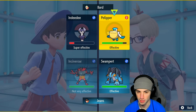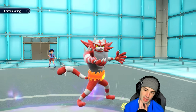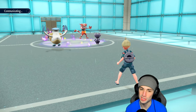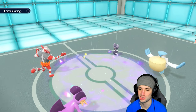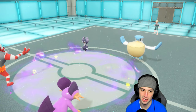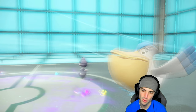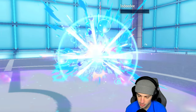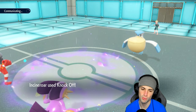Knock Off is definitely our play into this slot and we'll Liquidate into Indeedee. Indeedee might get off Expanding Force, but it'll only hit Swampert. The Fake Out into the flinch was massive — it threw me off for a second because Pelipper wasn't touching terrain. Expanding Force flies — it's not going to affect Incineroar — it does some damage to Swampert, and Pelipper sets up Tailwind. That's fine, because we're about to say bye to Indeedee.